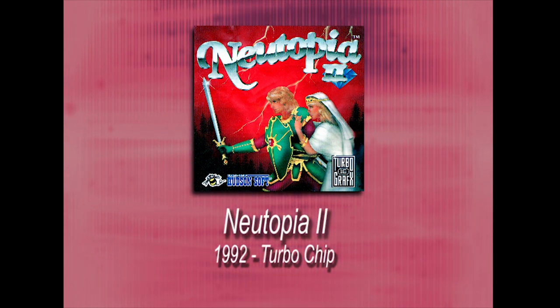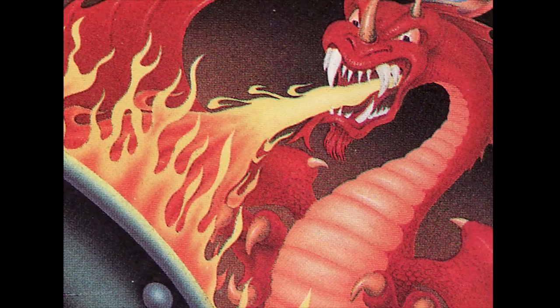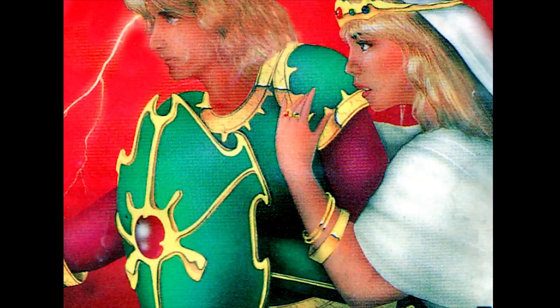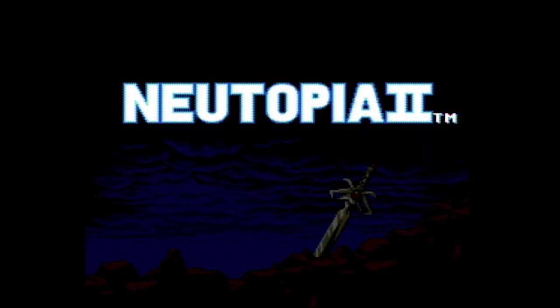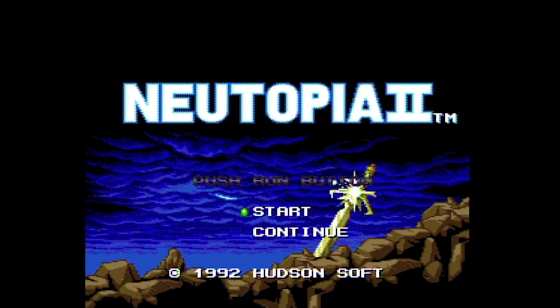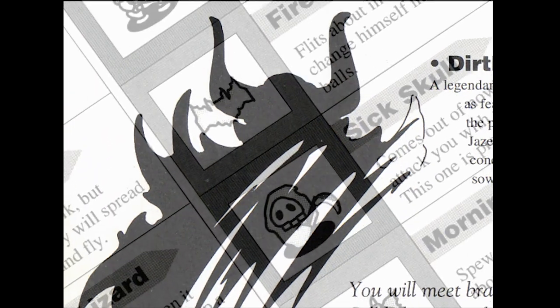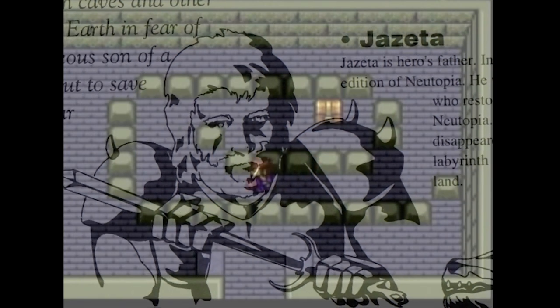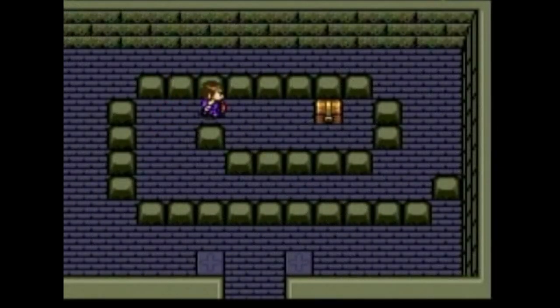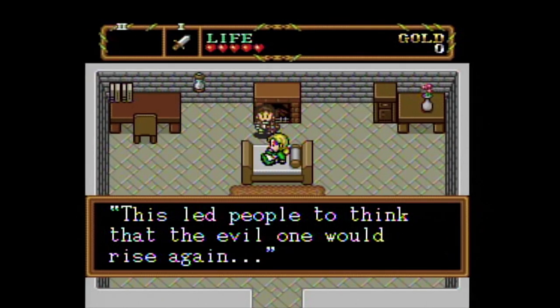Almost three years ago I reviewed an awesome Zelda-like clone called Newtopia. Well, there was a sequel released late in the Turbo's life, and it also was great if you enjoyed the first. In fact, Newtopia 2 is so much like the original it's almost a clone of a clone. Newtopia — a place of harmony, but not for long. Dirth, the Emperor of Darkness, is secretly rising once again and has sniffed out the evil concealed beneath this peaceful land. Jazayta, the hero from the first game, has gone missing in a labyrinth. So it is up to you to find him and save the Newtopians from living in constant fear.